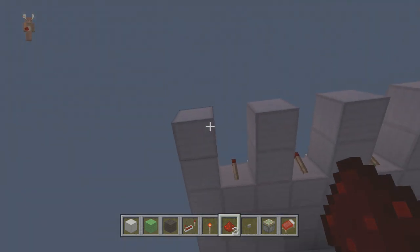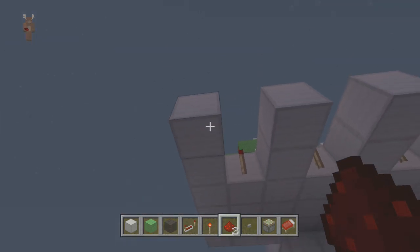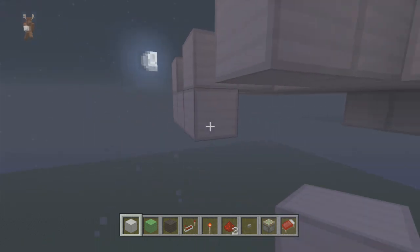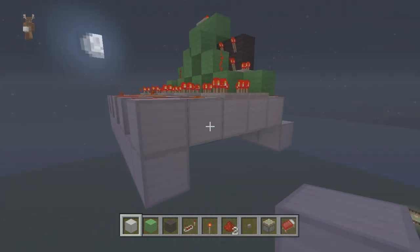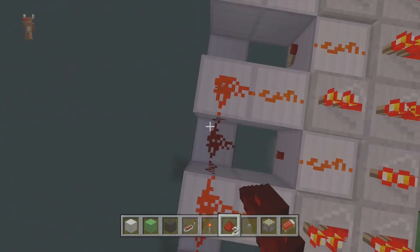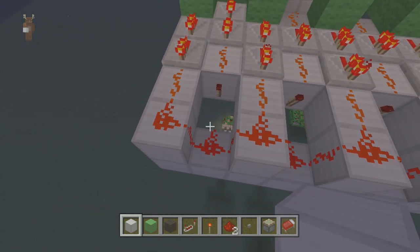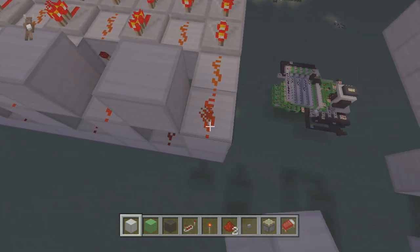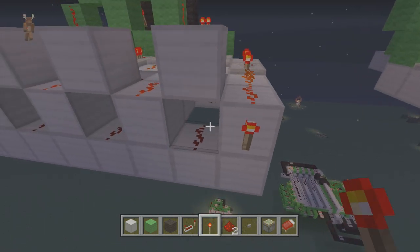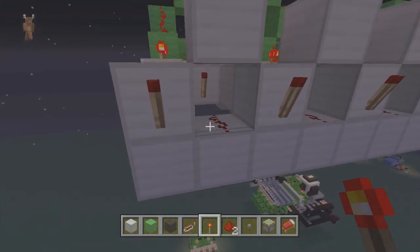Might as well get it done now. Now we're going to go underneath it — or if you're digging down, all you have to do is dig. And we're going to put blocks all along this bottom area. Now we're going to add dust along each one here. And then we don't want these connecting, so what we're going to do is put a block on top of each and individual one, like so. And now we're going to put more torches right here.